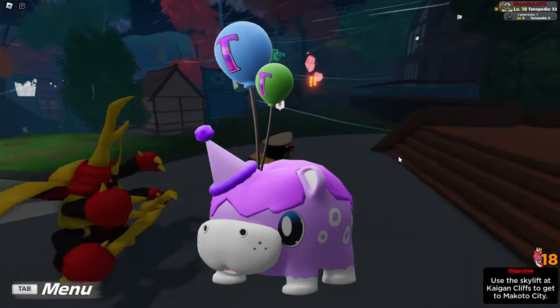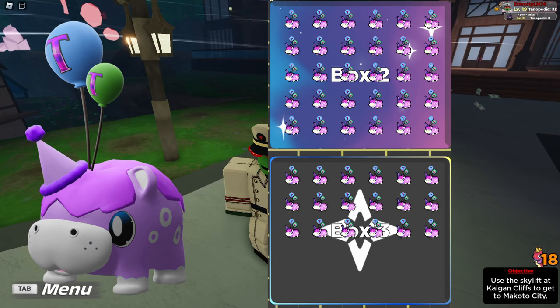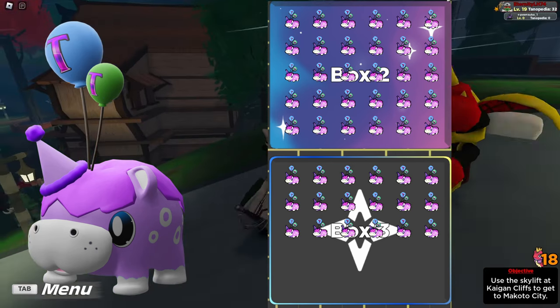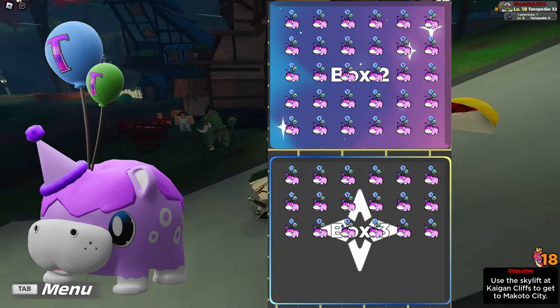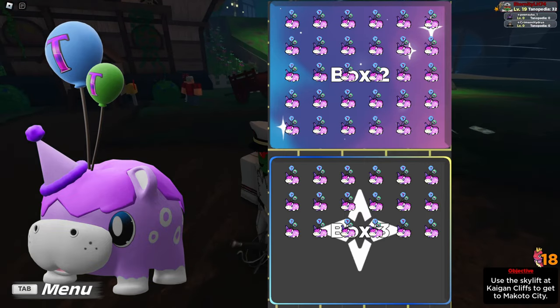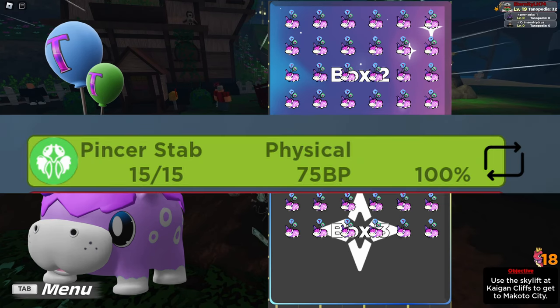I have done probably around 50 of these, and my Dinastogen has not died once to it. So even if it does get plus 2, your Dinastogen can live around 2-3 hits — pretty tanky in that regard. And obviously its Pincer Stab does a hell of a lot of damage to that Drip-O.